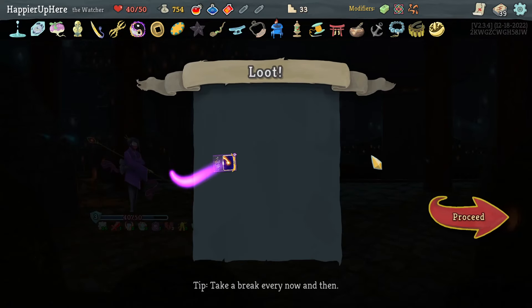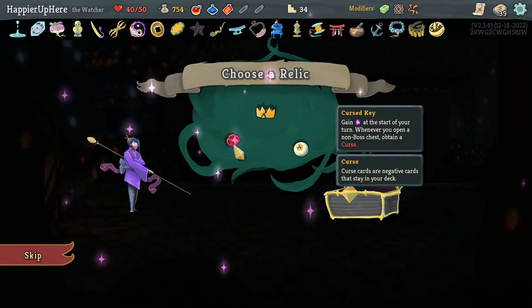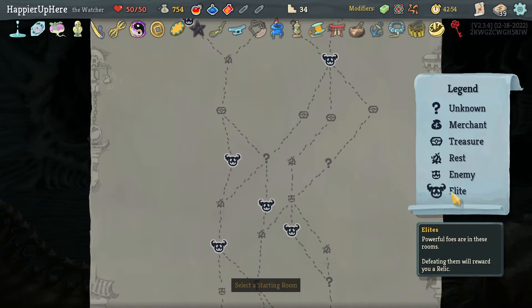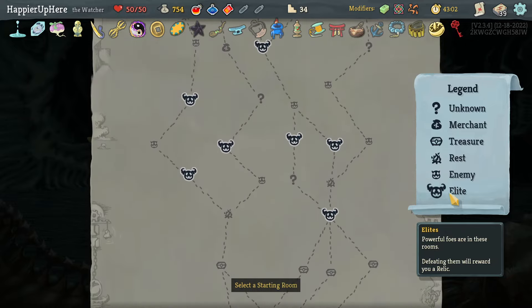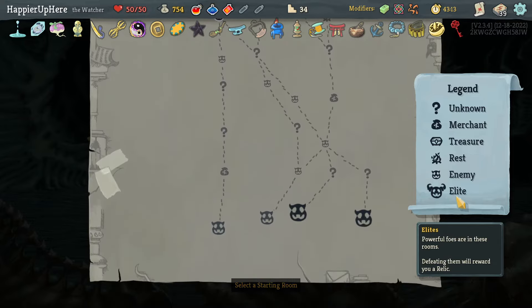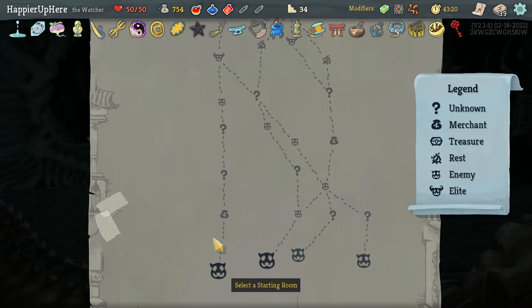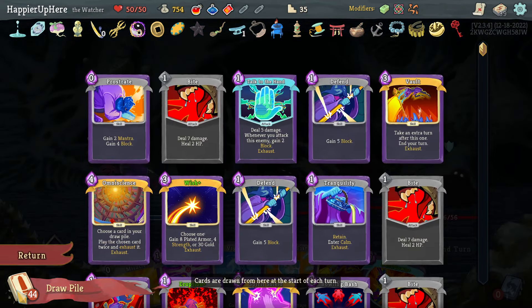Got an Attack potion. Wish, Lesson Learned, or Blasphemy - the Wish is a Collector bonus, let's grab it. Curse Key offered - get one energy, and a curse at the start of combat. I already have two curses - small chance I might get the curse modifier. I'll take Curse Key. Counting elite paths: one two three four - four elites on the left which also has an early shop and two question mark rooms. Right path has three elites in a row and one late question mark room. Left path gives four total question marks - probably better. Let's do that.